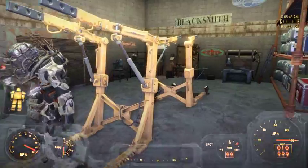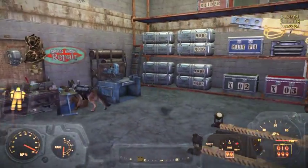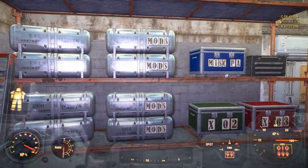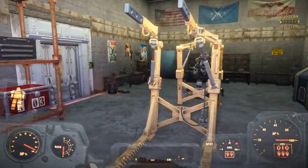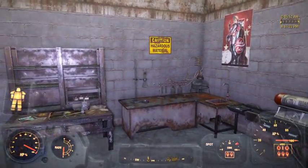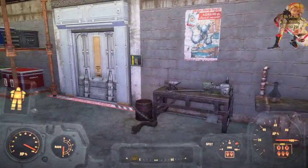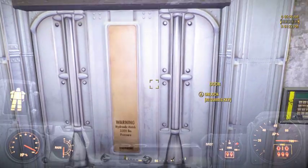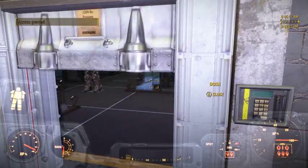This is the workshop for customizing power armor. All my parts are properly organized to make it a little easier to find them. Crafting stations for crafting anything I need for the power armor. And then the door leading to the inner sanctum of my collection house.